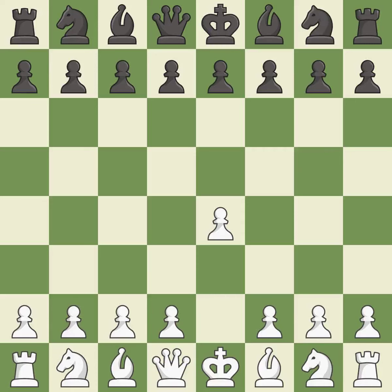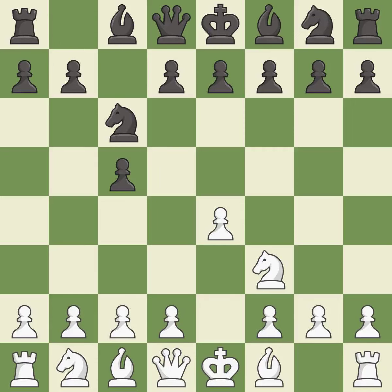Opening with the king's pawn controls the center and opens up the light-squared bishop and queen, often leading to sharp games. The Sicilian defense controls the d4 square with the c-pawn. Nf3 develops the knight toward the center to prepare for a d4 pawn push, where the knight will recapture if black captures on d4. And c6 helps control both the d4 square and the e5 square. Bb5 attacks the knight on c6 and prepares to castle kingside. g6 prepares to fianchetto the dark-squared bishop to g7.